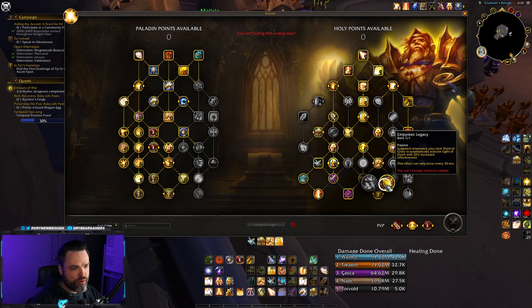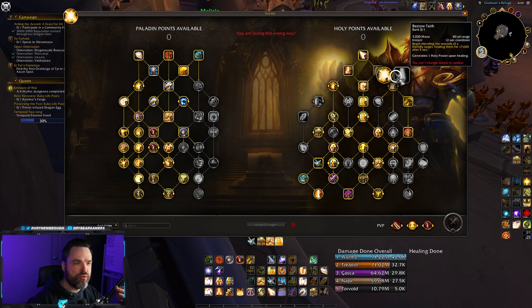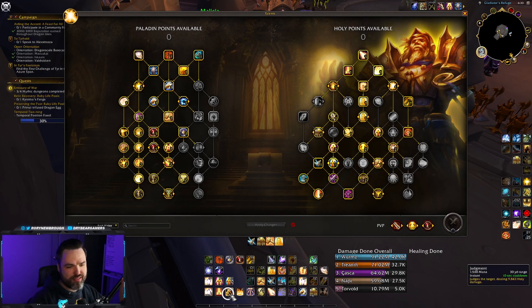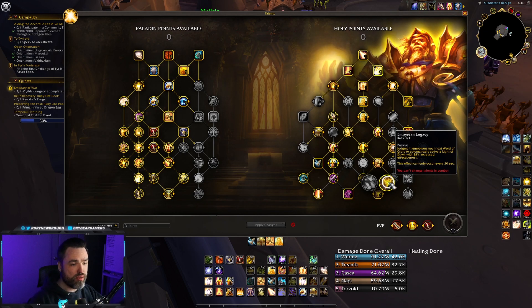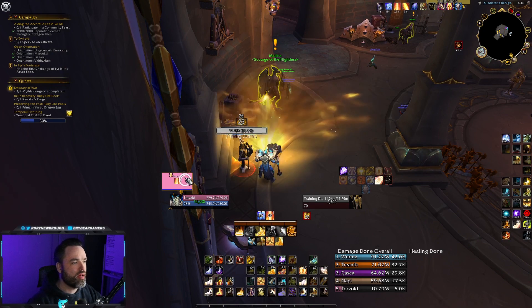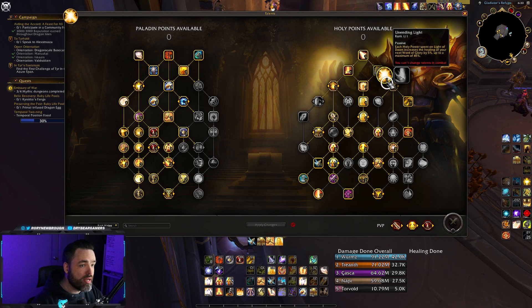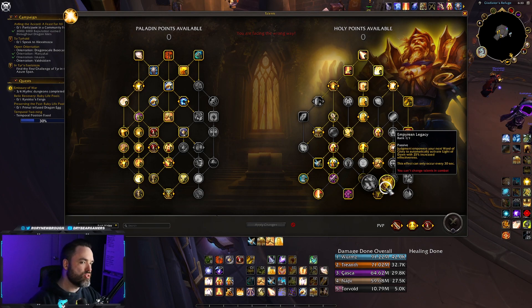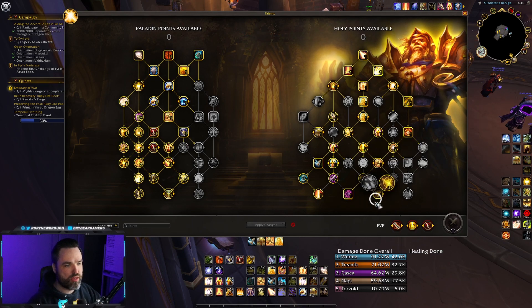Instead of Inflorescence, pick up Empyrean Legacy. Every time you throw Judgment — which has around a 10-second cooldown — your next Word of Glory will automatically activate Light of Dawn with 25% increased effectiveness. So you throw Judgment, cast Word of Glory, and it shoots out a blast that consumes Unending Light stacks, giving you extra healing. It's a nice way to get a Word of Glory that does AoE, and the synergy with Unending Light makes it really powerful.